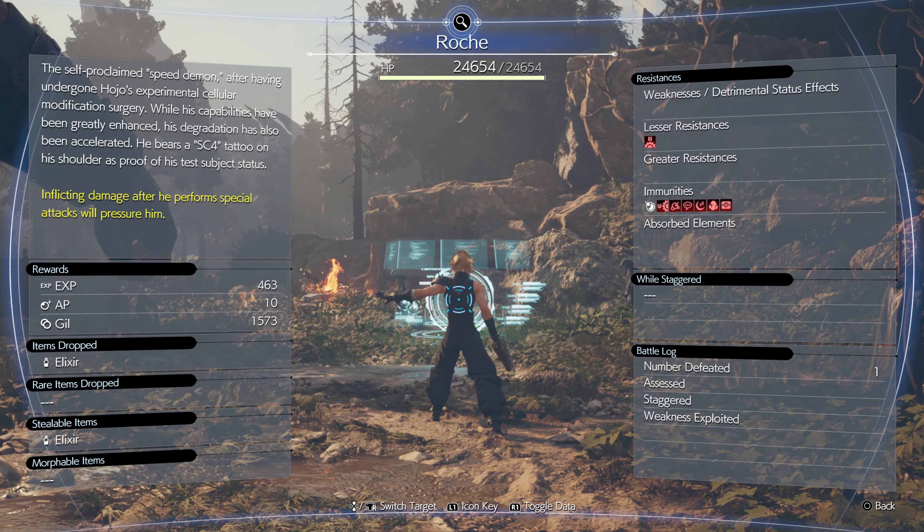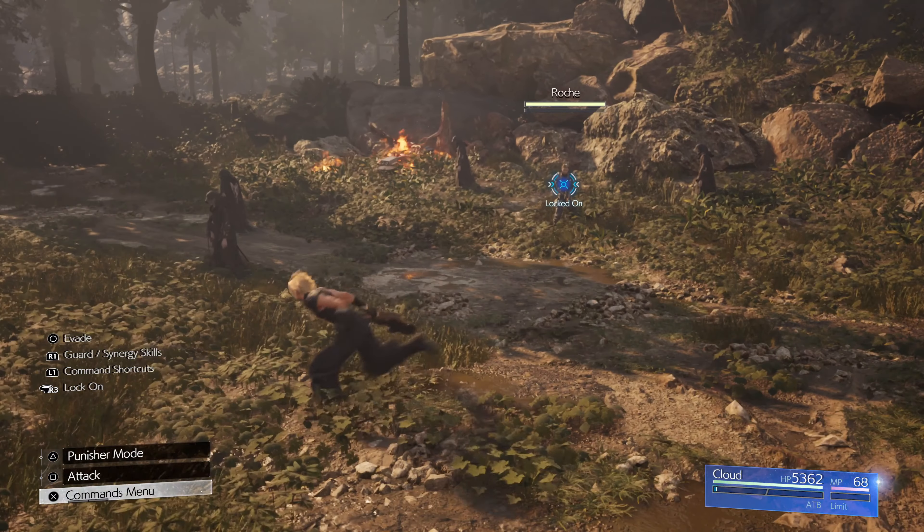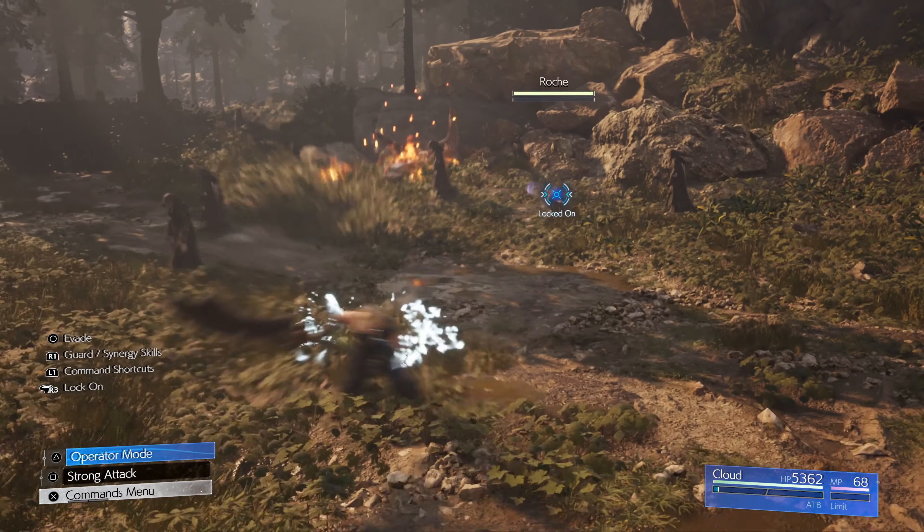If you're not careful, you will get owned by Roach big time. You've got to counter, block, parry, dodge — do whatever it takes. The game says: inflict damage after he performs special attacks to pressure him. So we're already dodging. Watch out for his ranged attacks too — those count as normal attacks.